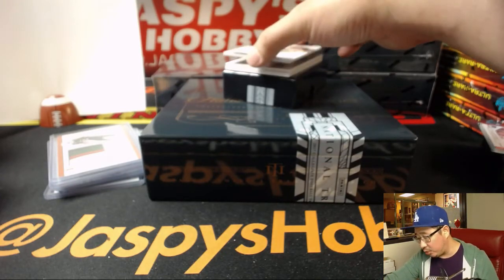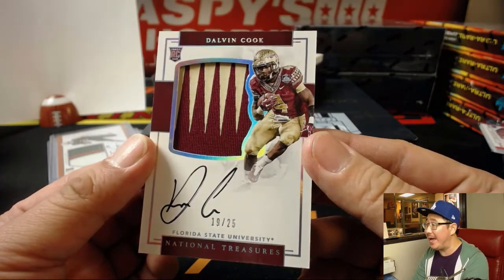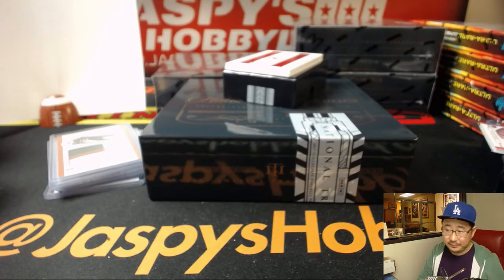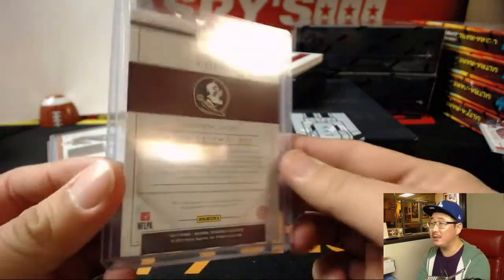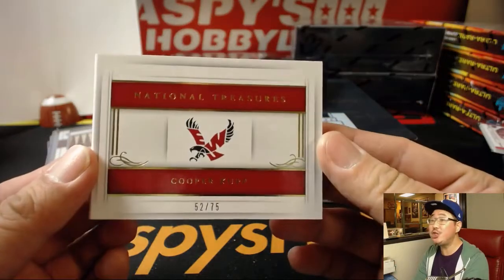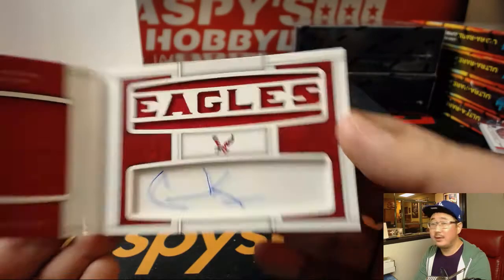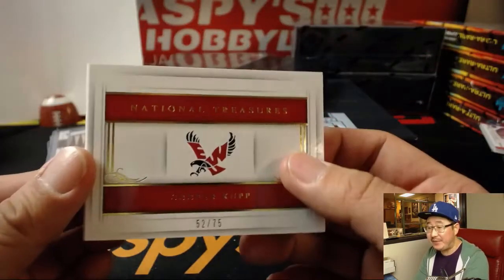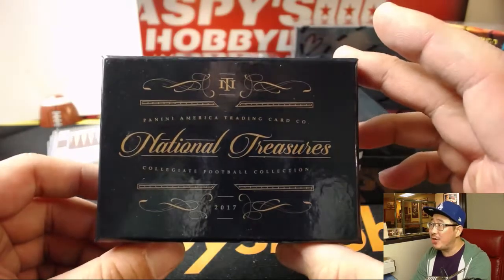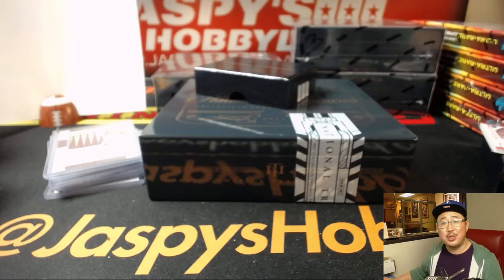This is a great one too — Florida State, Dalvin Cook, 19 out of 25, two-color patch auto. Number nine, William Hummel. Oh, this is a strong box here. And last but not least, 52 out of 75, Cooper Cup — nice Cooper Cup dual relic and book. Number two, Montgomery with the book. And there you have it, folks — quick one-box random number break of National Treasures Collegiate Football. Go back to college with Jaspi's Hobbyland on jaspishobbyland.com. The next one-box break is in the store — check it out. We'll see you next time, bye-bye.